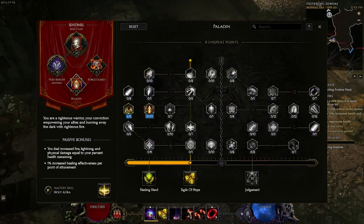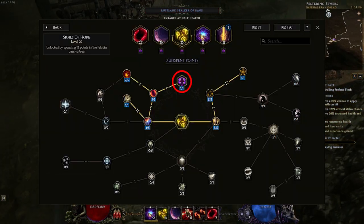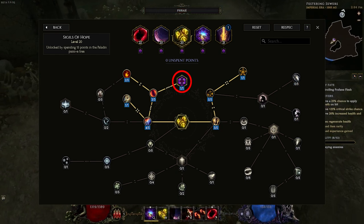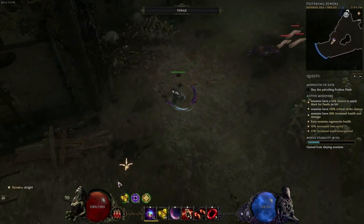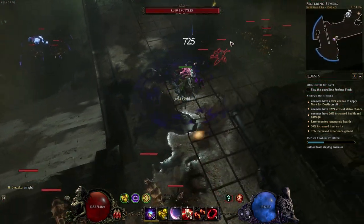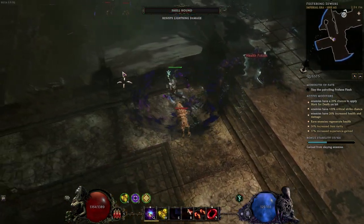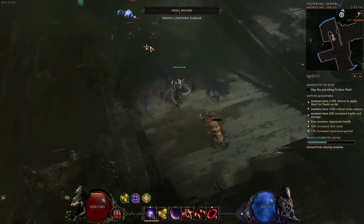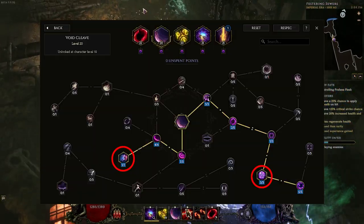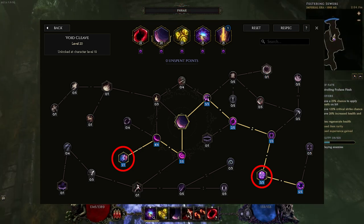We also splash into the Paladin tree to get Sigils of Hope because it's a pretty decent source of extra damage, especially once you do the fire to void conversion on it. If you feel that health regen would help, you can skip the void conversion and put your points more focused into the health regen aspect of Sigils of Hope instead of the damage aspect.